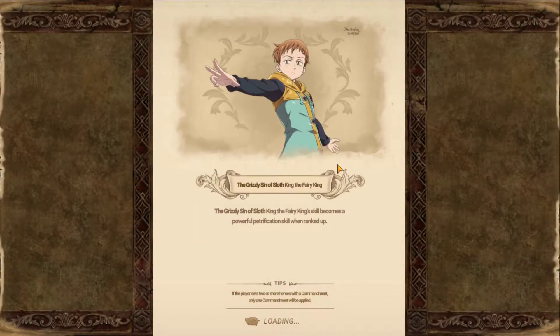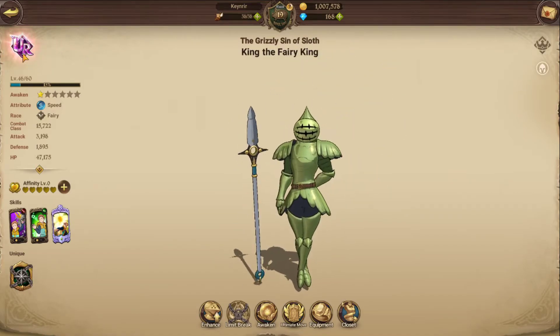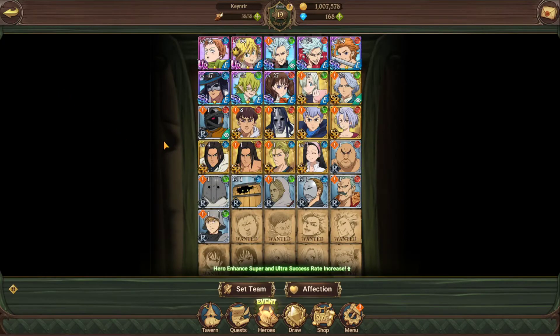King is definitely a character you want to take to UR level first. Get him leveled up, work on him, and start getting familiar with the skill set and how to use it.